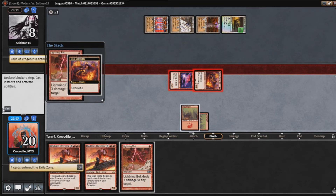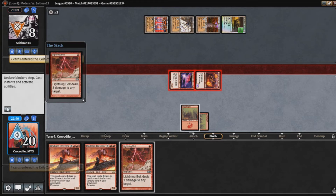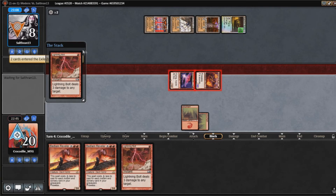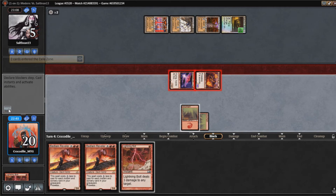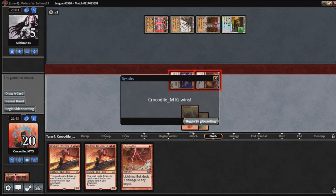Our opponent is going to draw a card, I'm assuming trying to find something — maybe a Dismember to kill one of these. But even if they found Dismember, it would have been lethal here. That's the game.